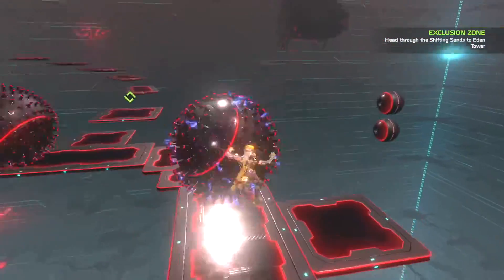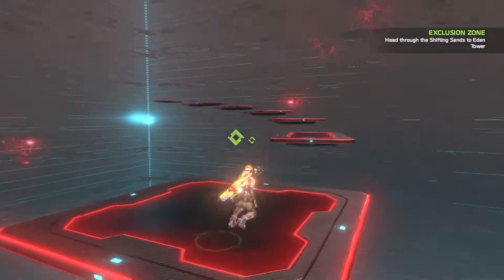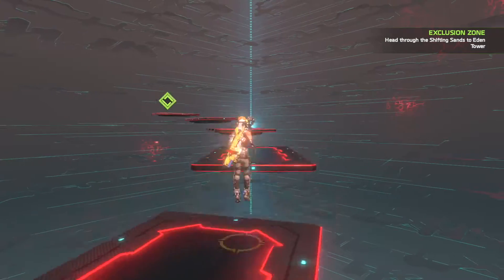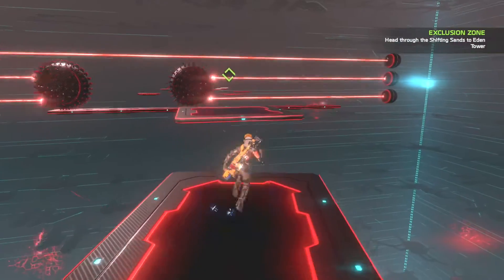So that one's there, and just follow this one this way. That'll block the other one, and you've made it through the first part. Every time you clear an area, you will find some ones that are curved, like this, and then you'll go to the next part.